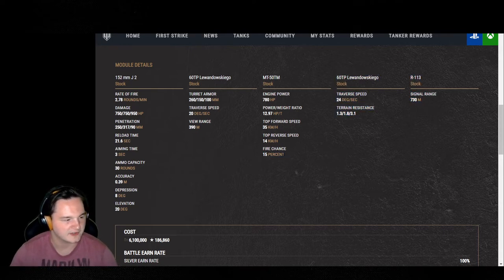The 15% fire chance — honestly, in my 250-plus battles in the 50TP, I think I've only been set on fire once the entire time. The 50TP's gas tank is not exactly the biggest, so if you're looking to not get set on fire often, you can skip the fire extinguisher in this tank and get away with it with no issues at all.